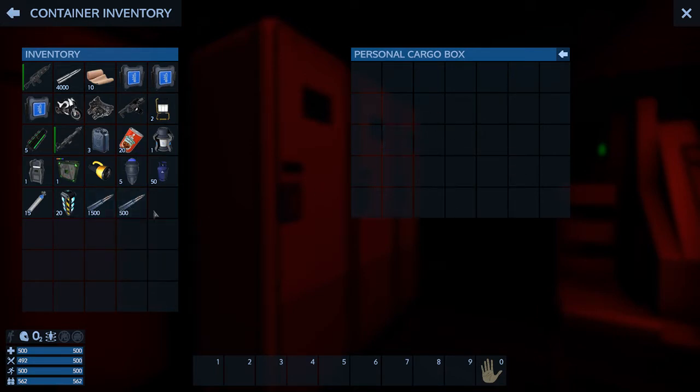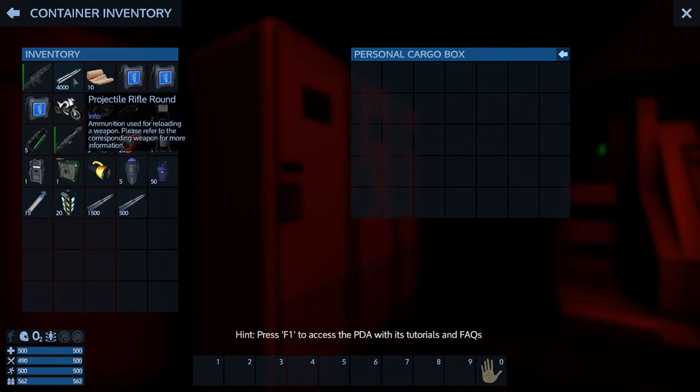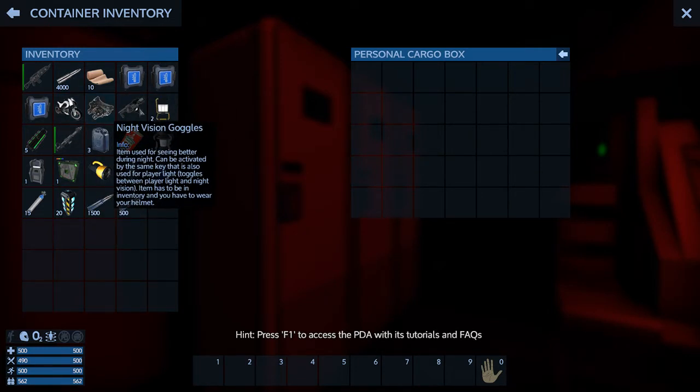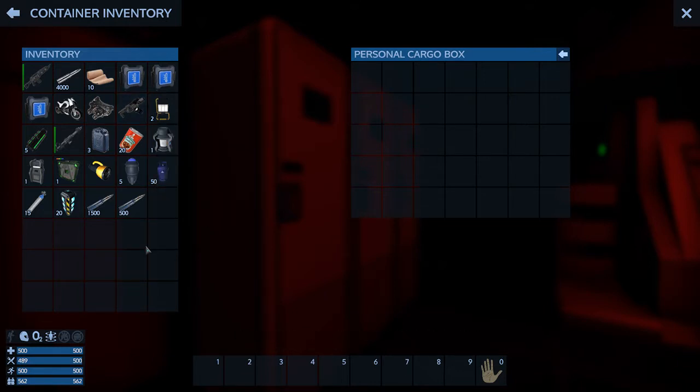It also starts you with an assault rifle and 4,000 rounds of projectile rifle rounds, with a motorbike, night vision goggles, and a multi-tool — the multi-tool even comes with five charges. Holy crap.